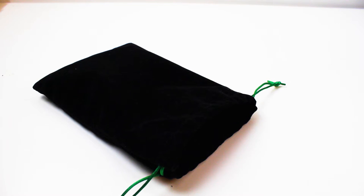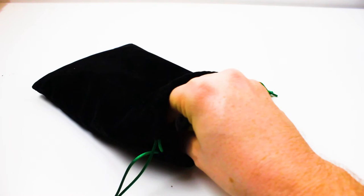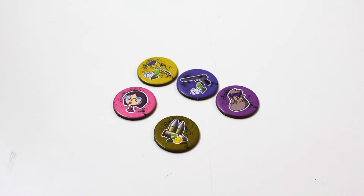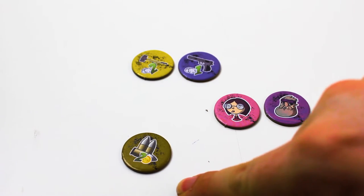Step three: start with the first player and proceed clockwise. Each player pulls five starting tokens from the bag. These starting tokens can only consist of two survivors, two weapons, and one item.